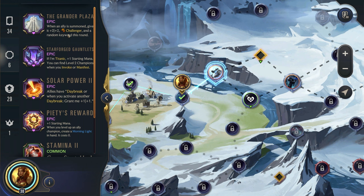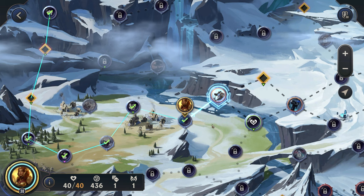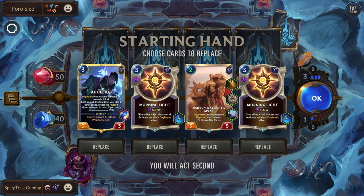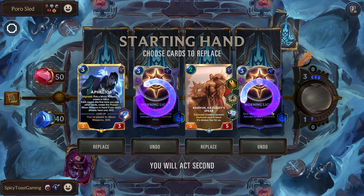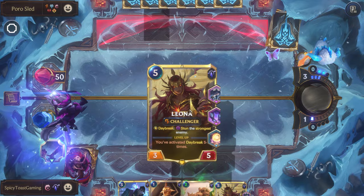Morning Light giving that Hextech Fabricator — that's really good. Honestly, so far the Grandeur Plaza, which is pretty hilarious, is doing pretty well for us. Those extra stats and Challenger really helping us take out enemy targets every single round and helping us win these games a lot faster. Next up, Porosled and Frost Gathers — this looks pretty good. Let's get rid of both of these Morning Lights though. Being able to play this round one is pretty nutty. The new powers they've added are a lot of fun — keeps changing up the game and I love it.